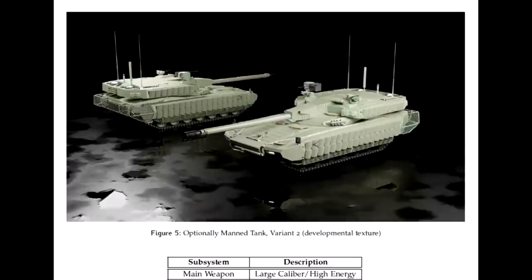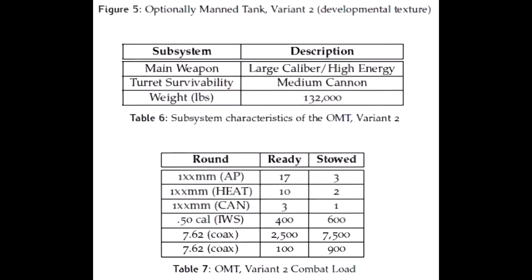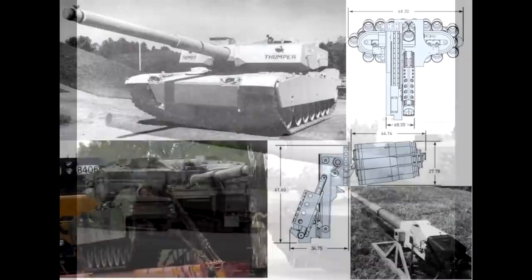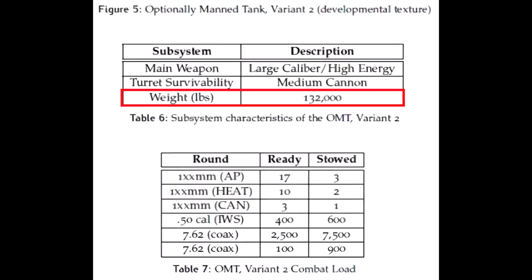The actual caliber of the gun is not disclosed, but it is marked as high energy and large caliber, which would suggest at least a 130mm Rheinmetall gun, or even a 140mm gun that the US was developing in the past. For that, an autoloader is more than certain. This one weighs more than the first variant at 132,000 pounds, or 60 metric tons. Although sporting a bigger gun, it has more ammunition — 36 in total, of which 6 are not in the ready rack, or autoloader.